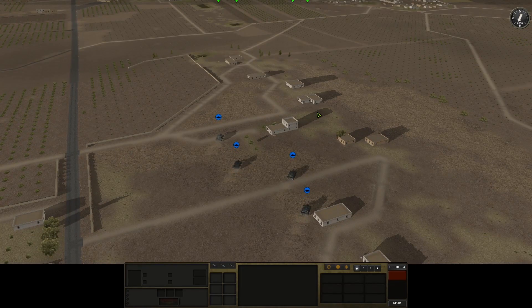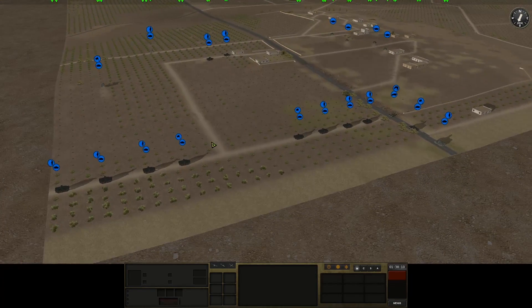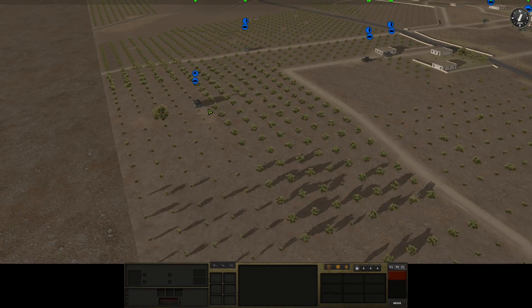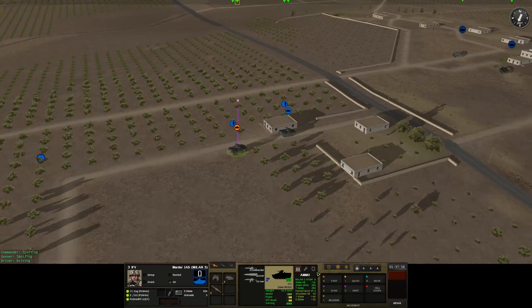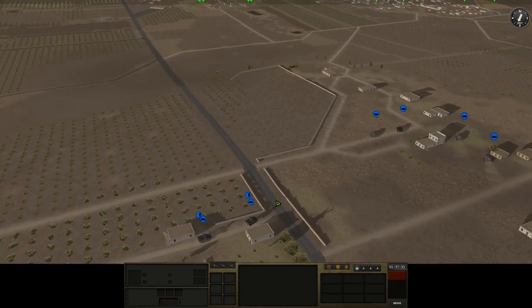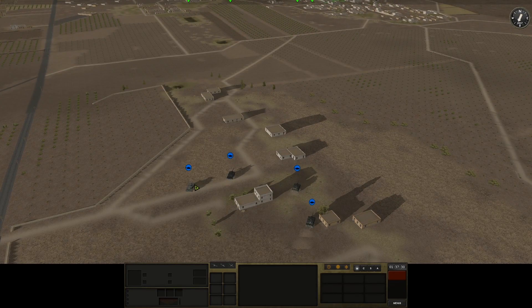They're moving into position. I've given them orders to move slowly, so we'll close in on the town and fire at hidden targets inside buildings. The Marders are sticking to the roadways. Your vehicles also take damage from wear and tear over time — tracks, the 20mm cannon, everything degrades. You can be immobilized if you hit a mine or take a round to the tracks.